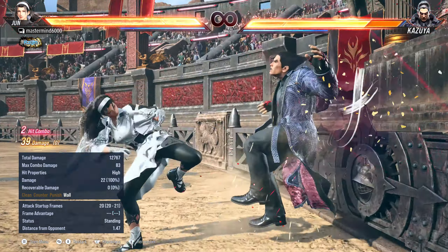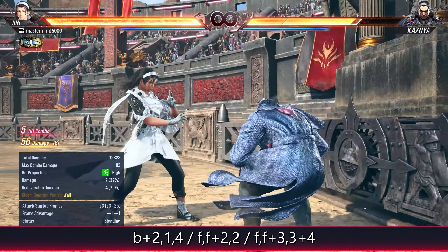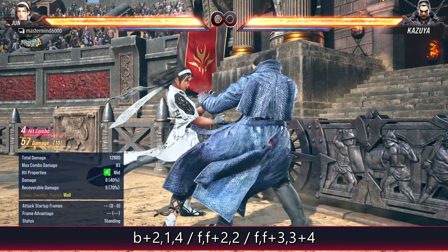I'm going to use forward, forward, two, three to wall splat each time. After that, you can do back two, one, four — that breaks the balcony should you need it. Forward, forward, two, two does the same thing with one extra damage on the balcony break.